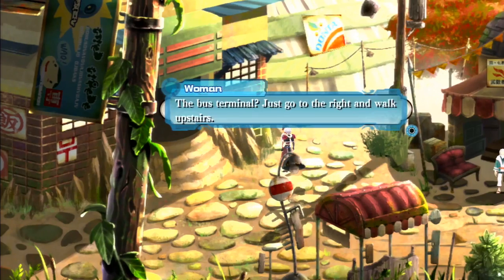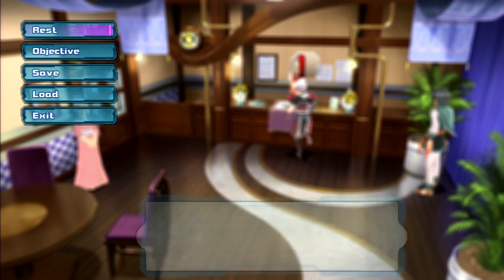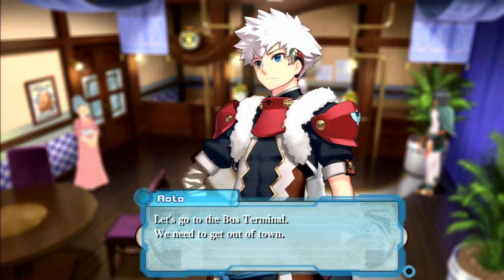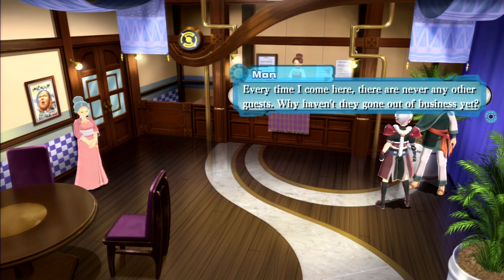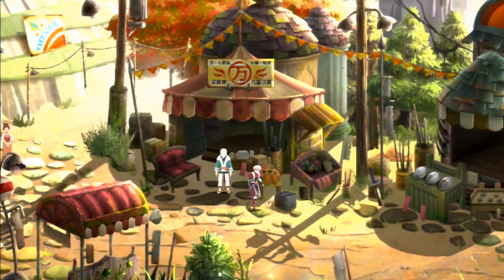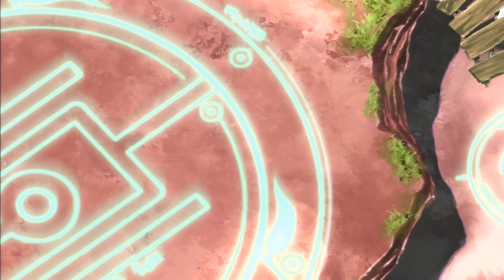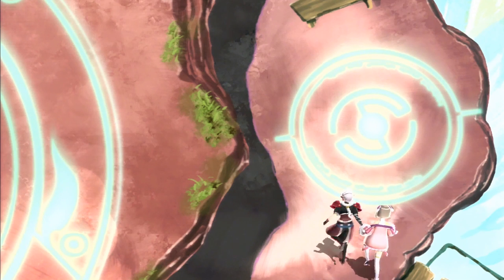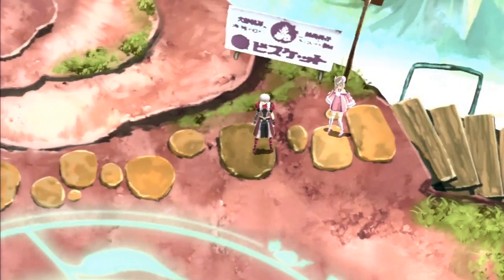They can explore the village a bit — check objectives, save, talk to NPCs. One NPC hasn't seen any guests and wonders why they haven't gone out of business. Another NPC muses about bottling the air and selling it in other regions. The host comments: 'Please don't do that — don't be that kind of douchebag.' He then tangents: apparently there's actually an air-bottling business somewhere in the Scottish countryside shipping bottled air to China and making bank.